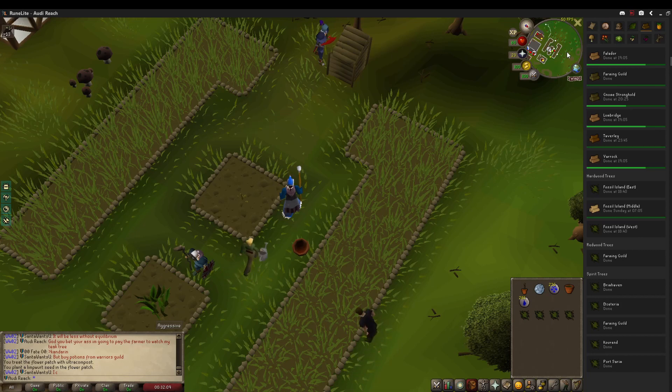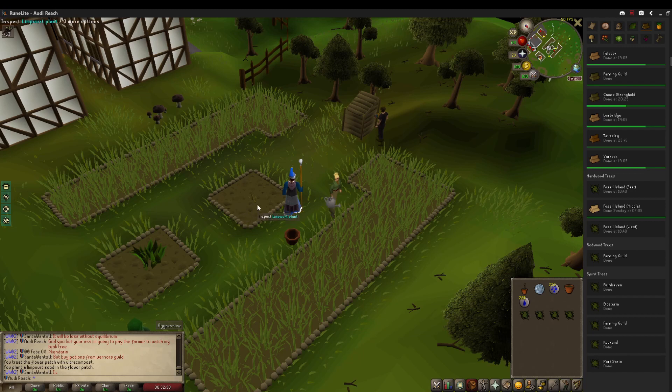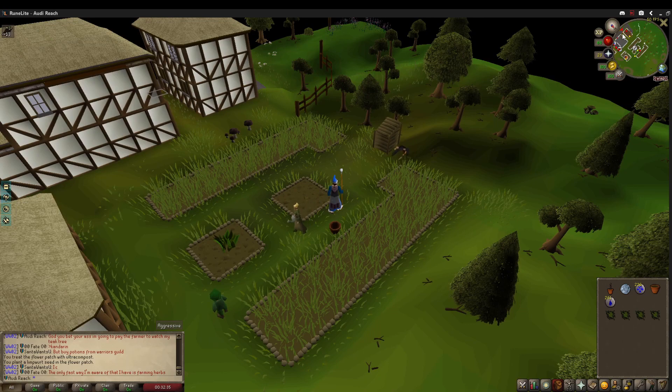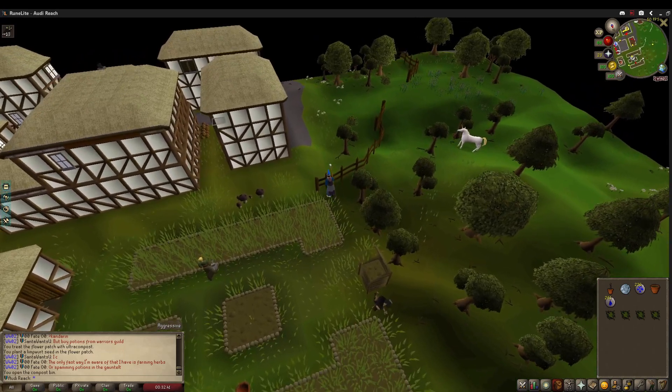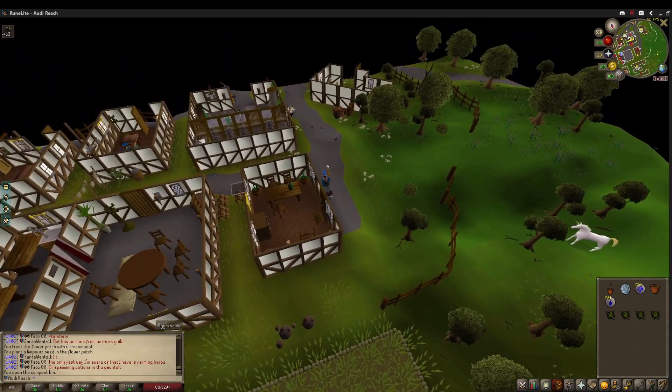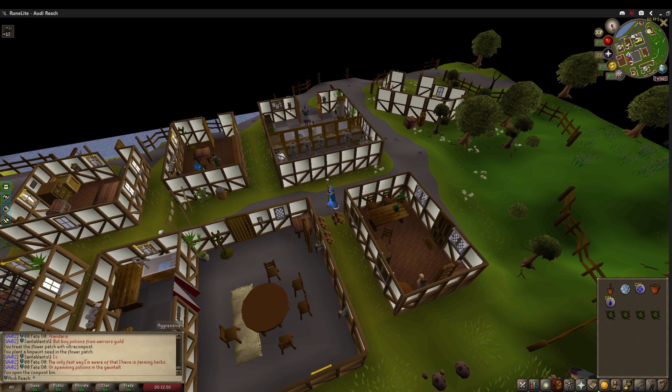Still no gout tuber. One very important thing: as you can see, the Fossil Island teak tree will be done Sunday at 7am, so that's a long time. I treated it with ultra compost, but just in case — since it's a very lengthy crop to grow — I've got limpwurt plants here so I can pay the squirrel for the cost of watching it. Make sure you watch your teak trees, because letting that die is horrible since it's great woodcutting and firemaking XP once you get the infernal tools.